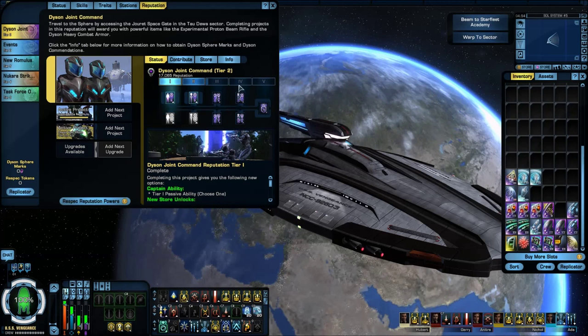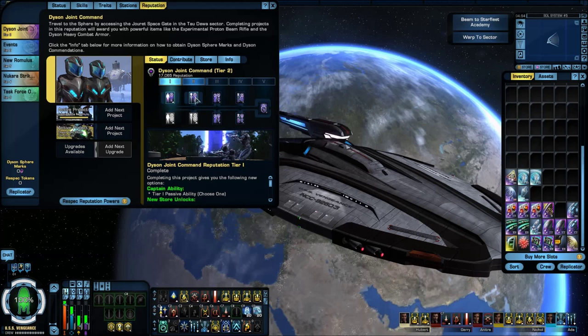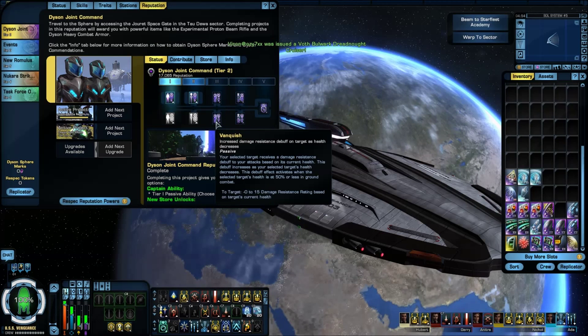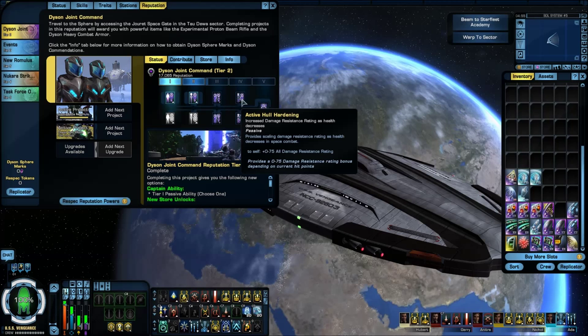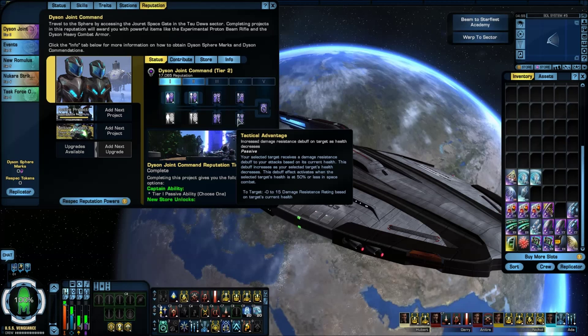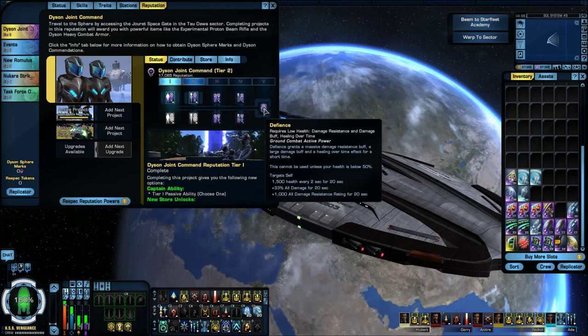On Dyson rep, as it sits right now I am starting tier 3. Choices so far: went with Deadly Aim Hardening for the 10% critical severity, and I also went with Advanced Targeting Systems for another 10% critical severity. For tier 3, I'll probably go with Active Armor Hardening — that looks a little better than the Tactical Advantage. And of course I'll go with Defiance.